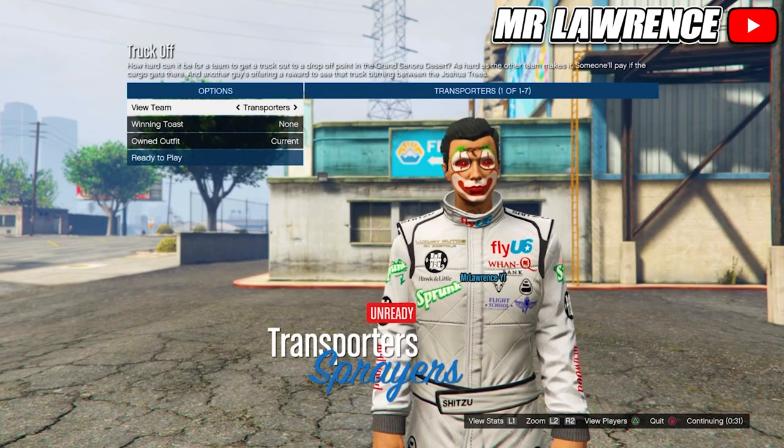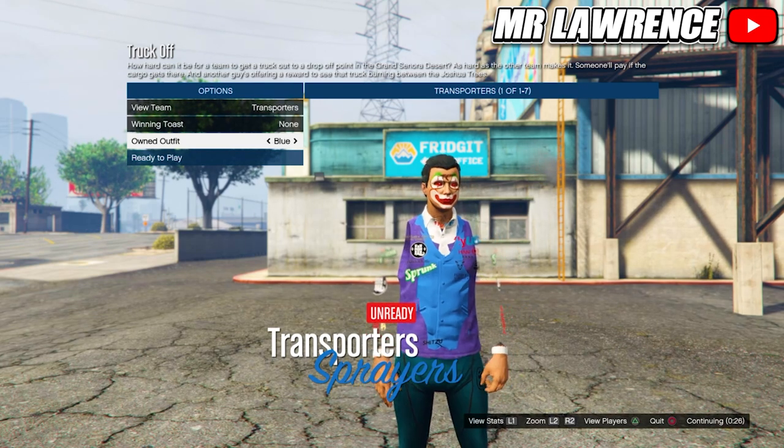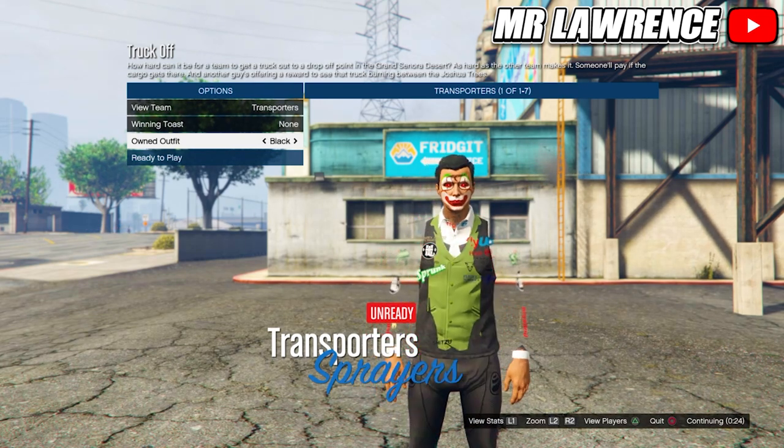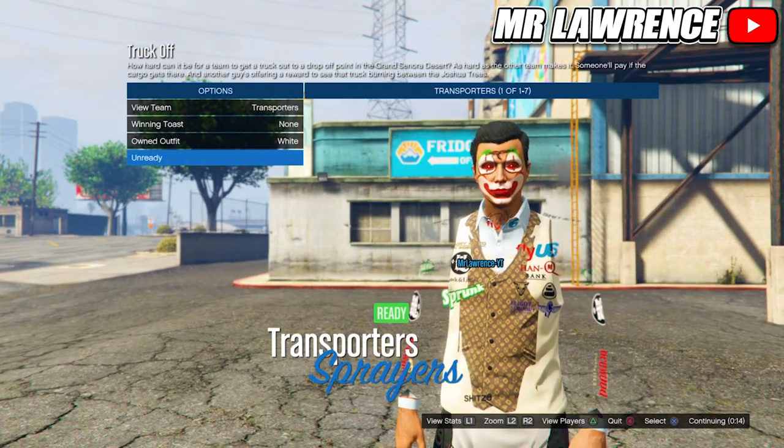When you are on the outfit selection screen, go to Owned Outfit and press right on the d-pad. If you keep scrolling through your outfits, you will now see these modded outfits with your logos in different colors. Just choose whichever color you want to use first and ready up.